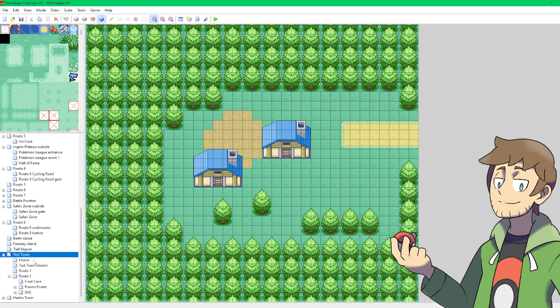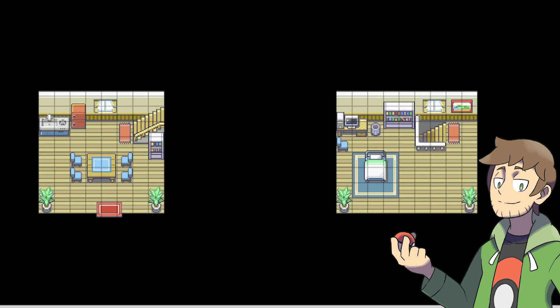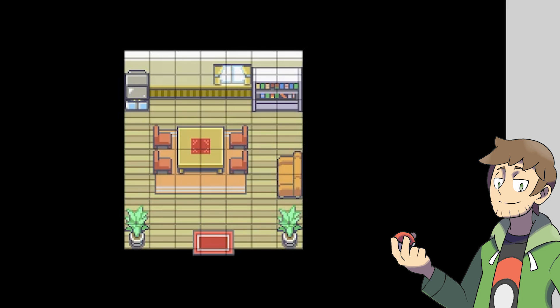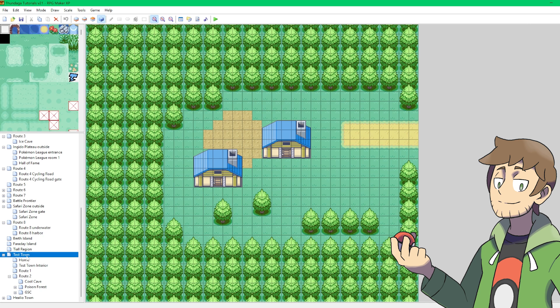So in Test Town here, I've gone and created a couple indoor maps. I've created this one here for our player's home, with a bottom floor and a top floor, and then I've created one here for our neighbor's home. Right now, we can't enter or exit these homes, so what we need to do is set up some door events. Thankfully, these are pretty easy to set up, and some very good example door events have already been made on the base essentials maps.